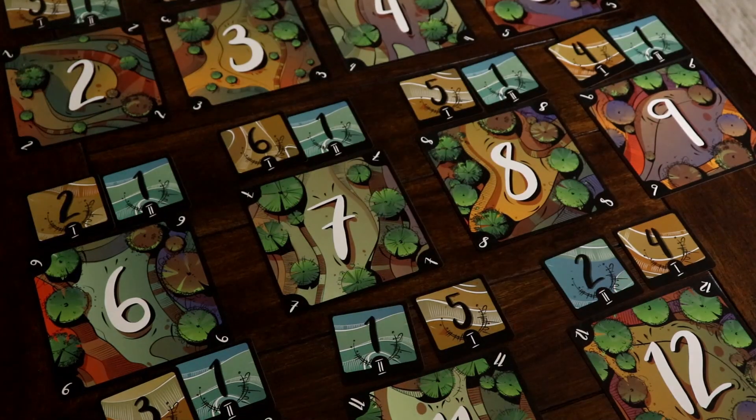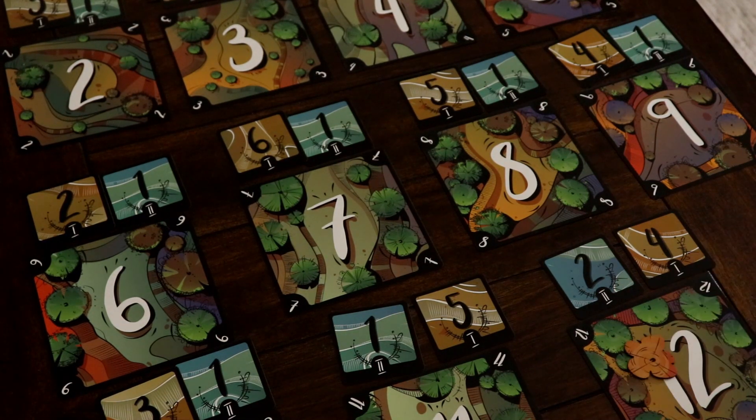Once everyone is ready, players show their results and place a tree token on each of the two matching tree spaces.